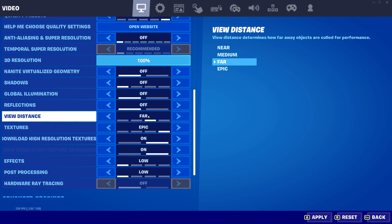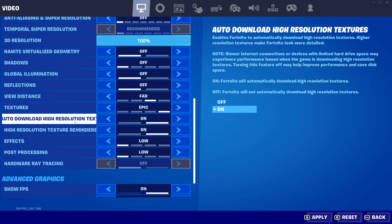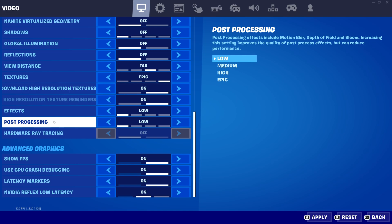For View Distance, this is important in a battle royale — you want to see enemies and objects far ahead. I recommend Far or even Epic if you can. On a laptop or very old PC, go with Medium as high view distance takes a lot of resources. For Textures: 6 GB VRAM or more use Epic; 4 GB use High; 3 GB use Medium; less than 3 GB use Low. For Auto-Download High Resolution, you need a good internet connection and disk space — if you don't have that, set it to off. It won't affect FPS directly but can cause stuttering. For Effects, go Low — you don't want visual effects dropping your FPS during fights. For Post-Processing, set it to Low to avoid motion blur, depth of field, and bloom.